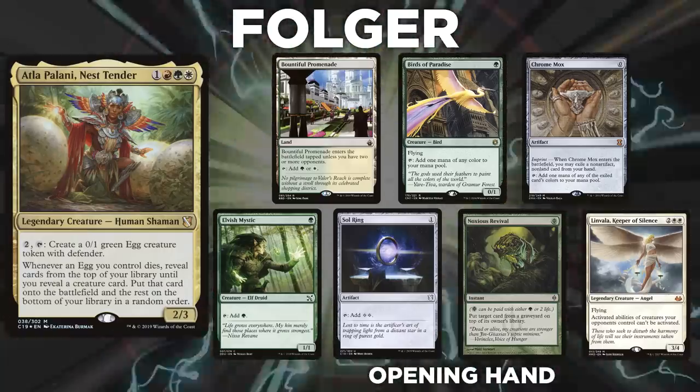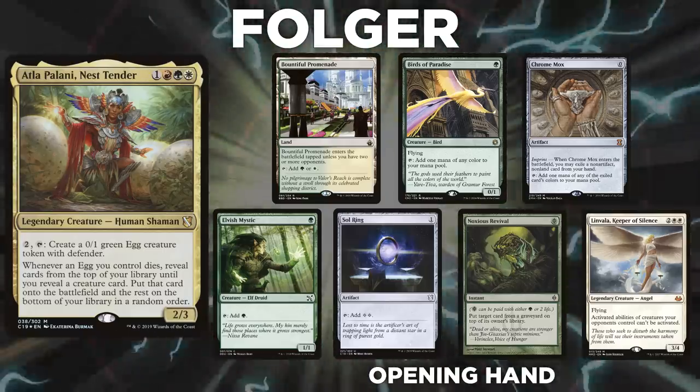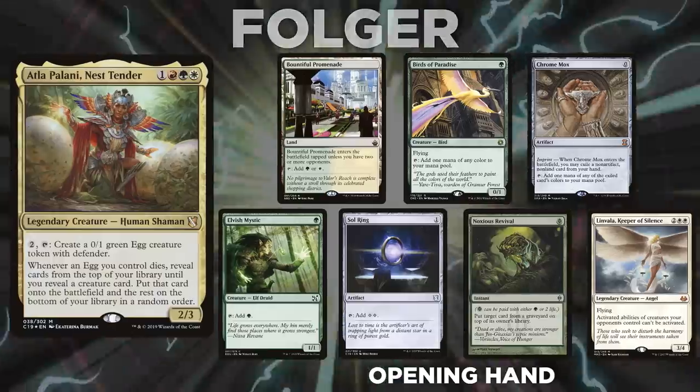Folger's opening hand contains a Bountiful Promenade, Birds of Paradise, Chrome Mox, Elvish Mystic, Sol Ring, Noxious Revival, and Linvala, Keeper of Silence.